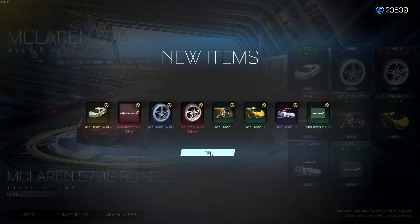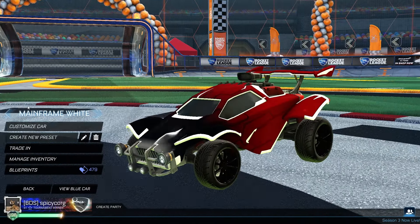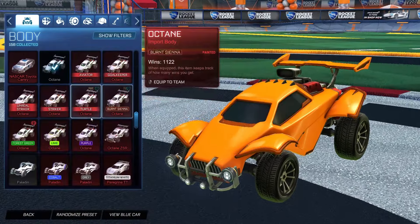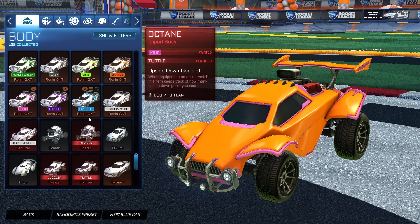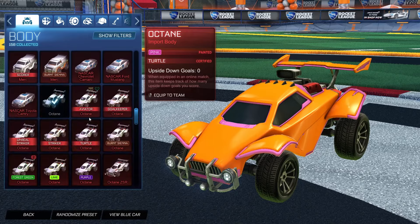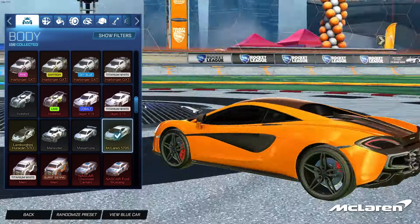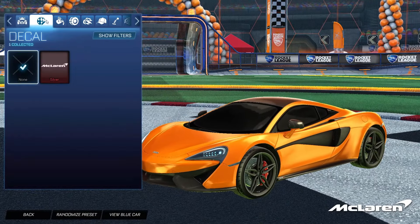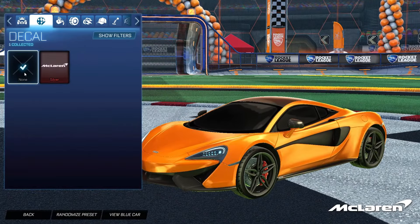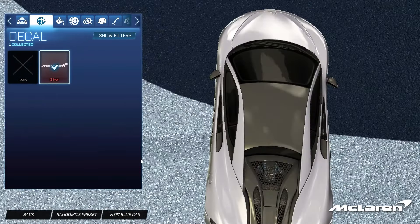All the new items are right there. We're gonna go ahead and make a car with it real quick — create new preset, customize car. Where is McLaren? There it is. It is an exotic body, which is kind of cool. So we can only equip that one or this one. The silver is kind of dope, not gonna lie.